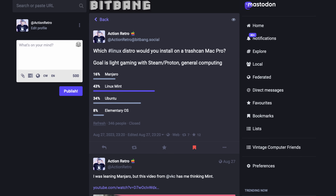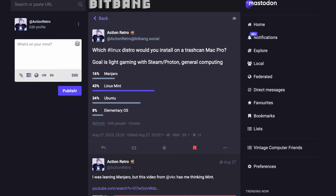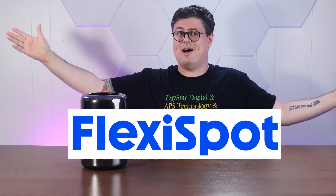Which is why I put a poll out on Bitbang.social to ask which version of Linux I should install for the best mix of gaming and general computing. So I've decided I'm not going to install any of those, and instead we're going to install a really weird version of Linux. Right after this word about today's sponsor, FlexiSpot.